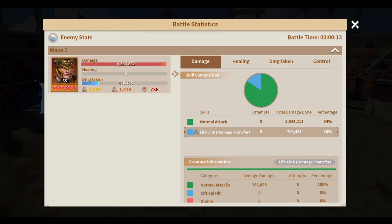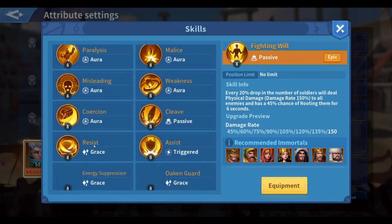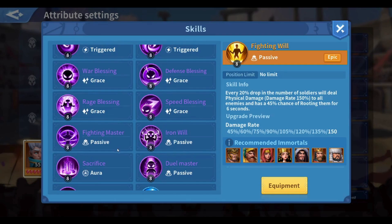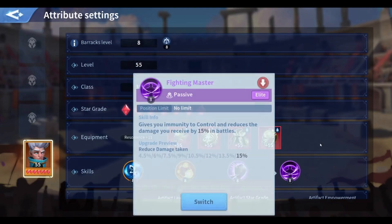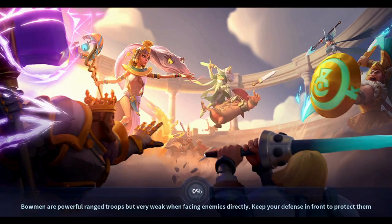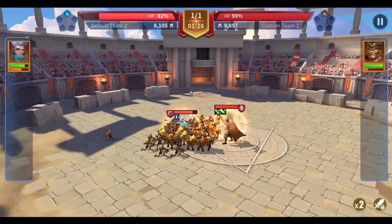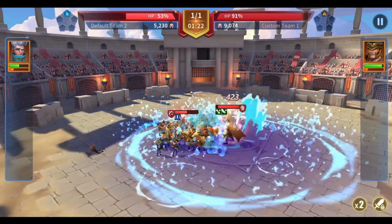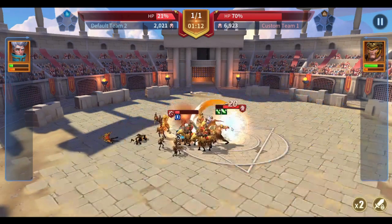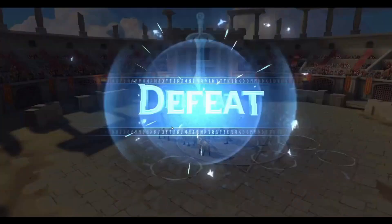Life Link works in some interesting ways when combined with other skills. Let's test it with Physical Shield and Fighting Master — usually when Merlin is equipped with Life Link alongside those skills, the immortal deals more damage. We'll find out right now. Merlin is a bit tankier now, Life Link is active, and you can see a lot of damage going through to Alex — Alex is killing himself.